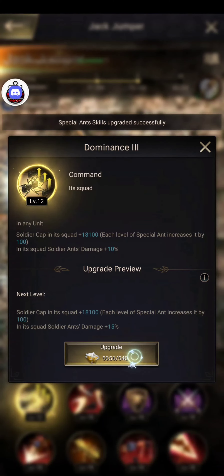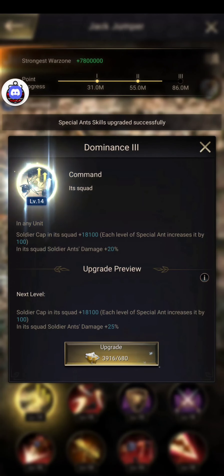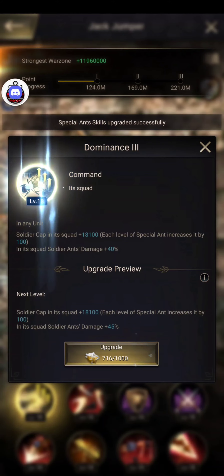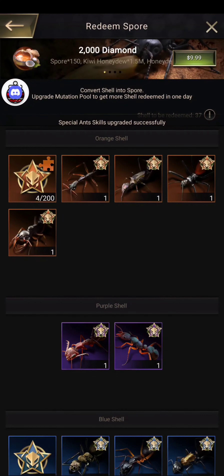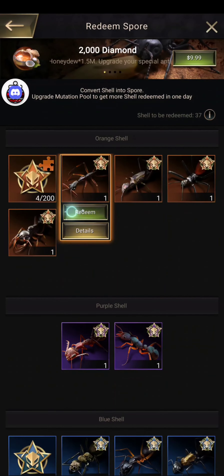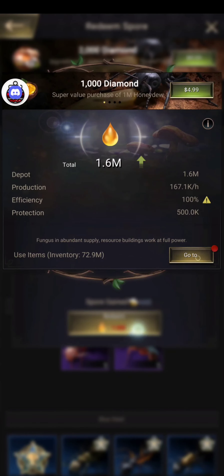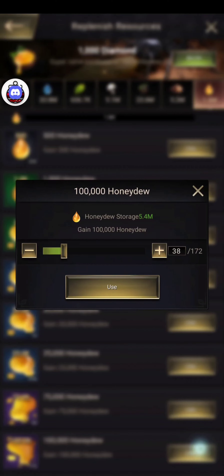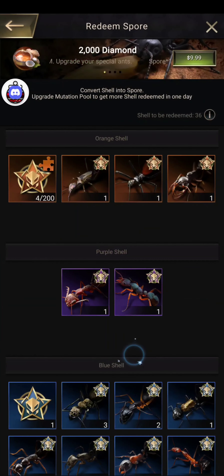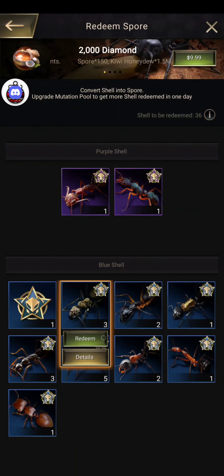I highly suggest, if you have the extra experience, to go ahead and max your experience so that when you star it up again — from what I've seen — you do not need another dupe, just generic orange. I believe you're only going to need dupes for your first skill star-up and your sixth skill star-up. Those are the only times; the rest are just generic oranges.